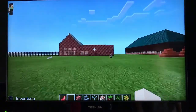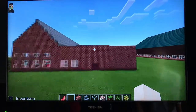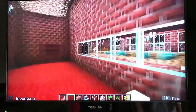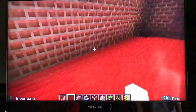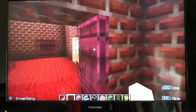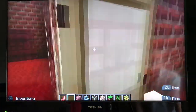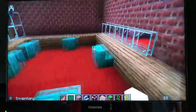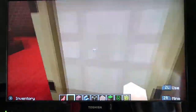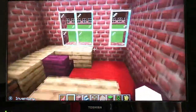This is Missing Prime School, a bit out of Minecraft. This is the entranceway. This is the office. This is the headteacher's office.